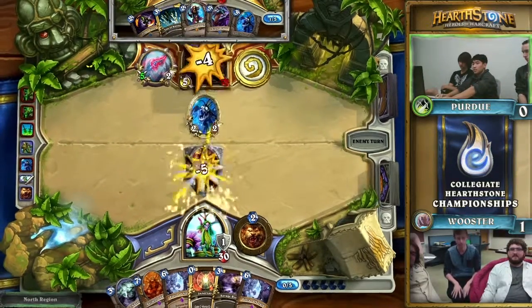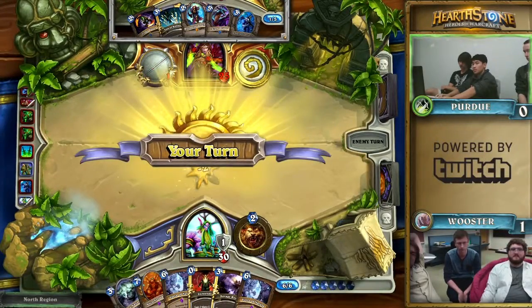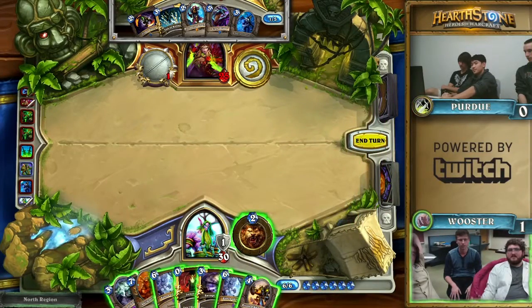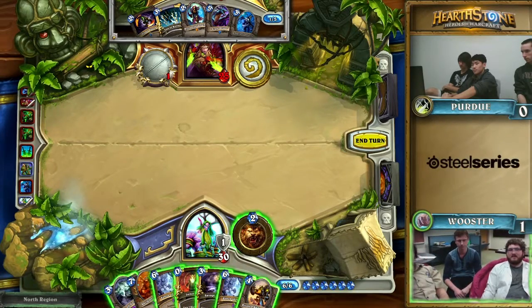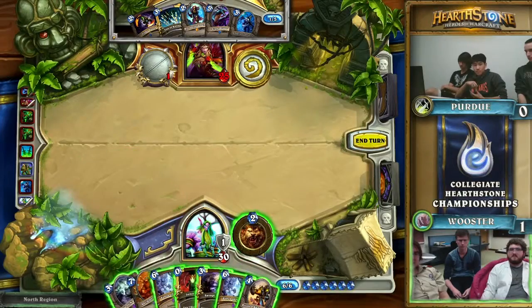They are going to have to use both Deadly Poisons and their Coldlight Oracle body just to trade into that Druid's Claw. Probably one of the worst things that could have happened to Perdue this turn. Usually when you Coldlight Oracle, you draw into a lot of spells — you're not expecting to have to trade off your minion. But here they just didn't have the right cards, so still have to trade off the Coldlight.